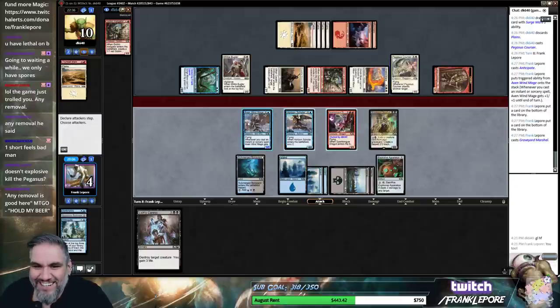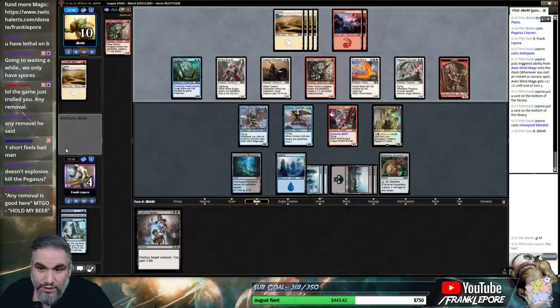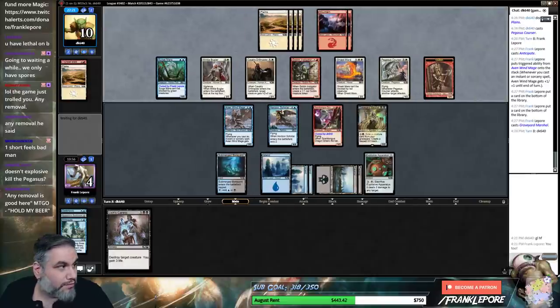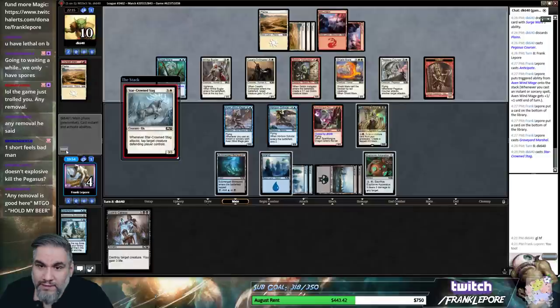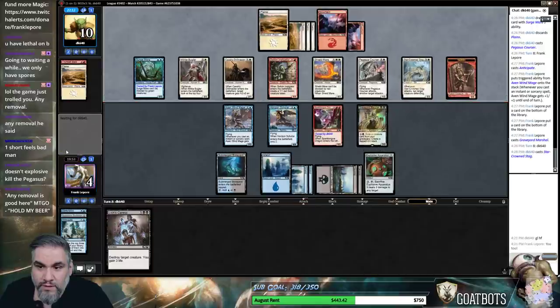That is no good. Come on — two Strangling Spores in the deck, a Disperse in the deck. Are we dead if we make this guy? So we can take this — we can take, we have one, two, three, four — not dead. Explosive does not kill the Pegasus — it's two damage, Pegasus is a 1-3. Any removal is good, MTG — I'll hold my beer. This is unbelievable. So we go to one — all right, we're not dead if their hand is nothing good.